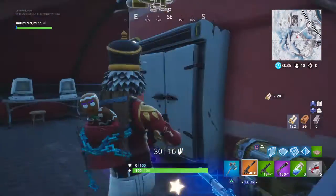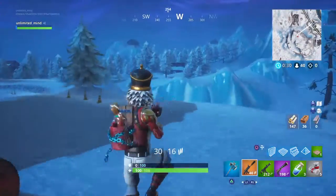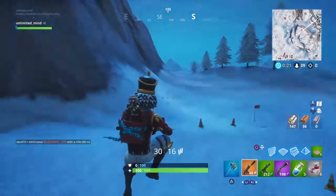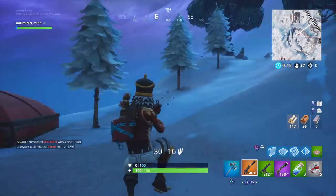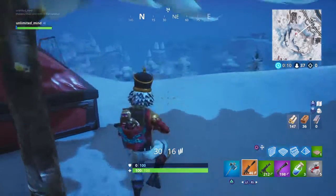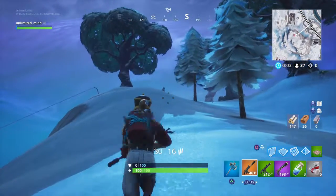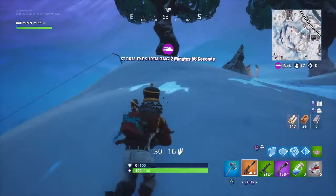What are the chances of not getting a plane right here? What are the chances? There is literally no plane. It's an expedition outpost — it should have a plane. Okay, I'm gonna go to this one, go to the zipline, and then if I go that way it will lead me to the circle. That's pretty tricky.